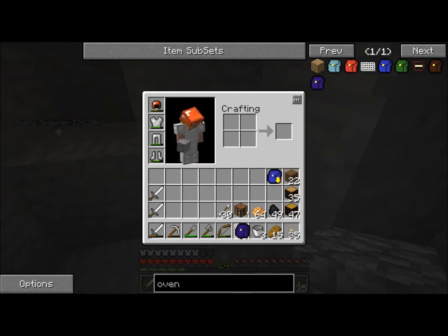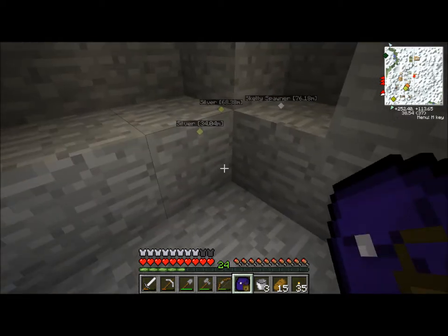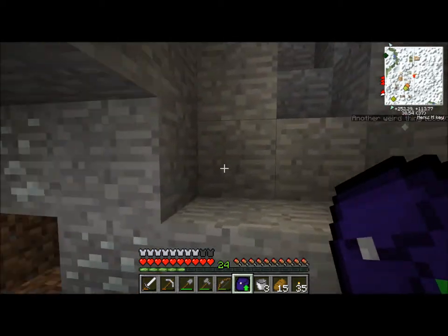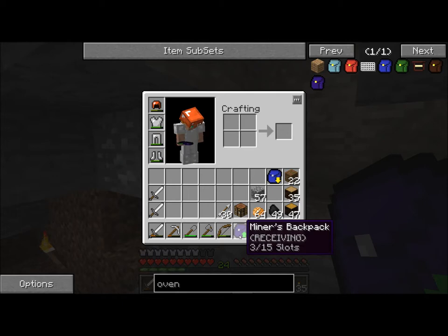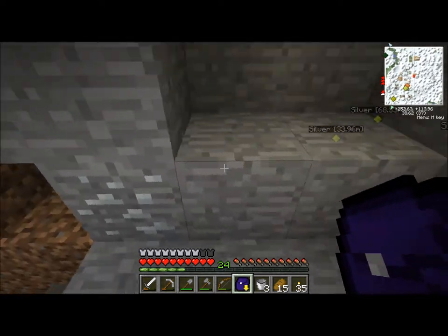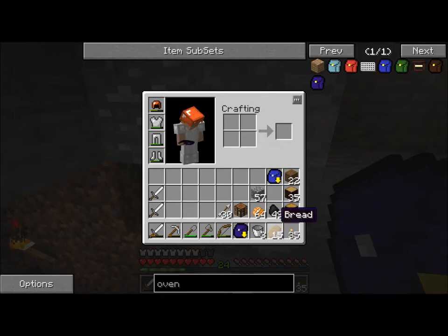I've got this one set to — there are different modes, like you saw me do with this backpack on accident. If you're holding shift and you right-click, it swaps between locked, which just means that you can't take anything out or put anything in. Receiving, which just means that it'll fill up like normal, but you can't accidentally output it to a chest, which is normally how you'd get stuff out. You can just go up to a chest and shift and right-click on the chest, and it'll take all the contents from the bag and put it in the chest. I'm pointing at my screen right now as if that's going to help you guys.